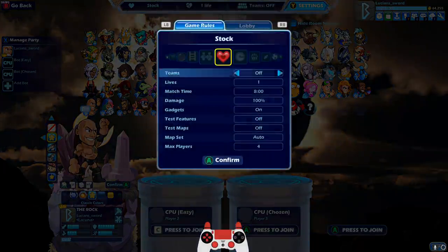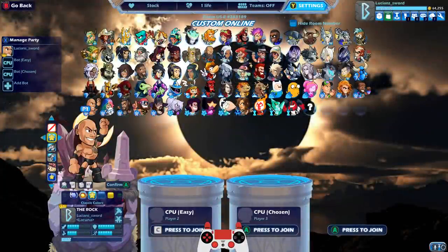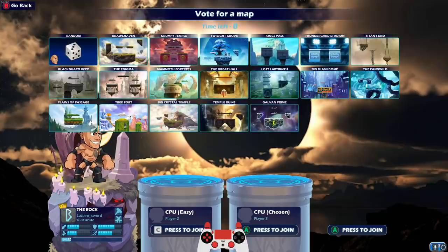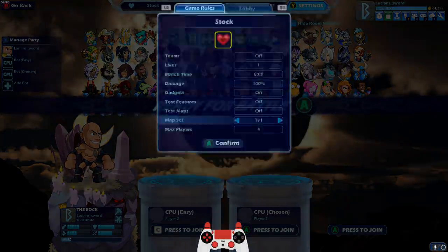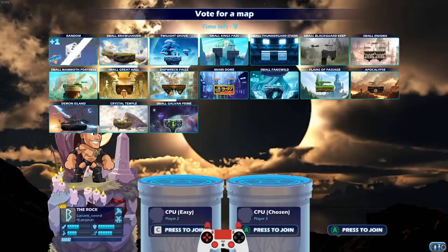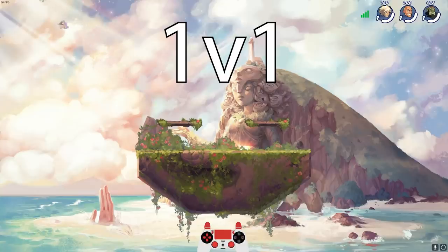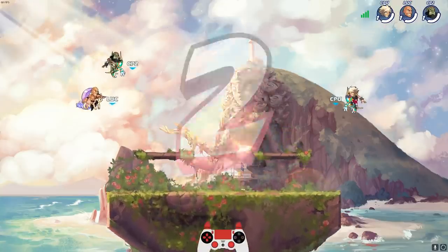I'm doing one stock lives, okay? Just one stock. So I'm going to kill myself at the very beginning of the match and then we can watch these two guys duke it out. Actually we need to do 1v1 maps. I'm going to go random map, random bots. The Chosen Bot is Zul, I'm pretty sure. We'll be able to tell right away regardless. So I'm just going to hop off the cliff real quick and then we'll watch.